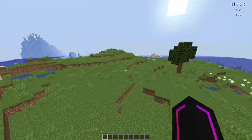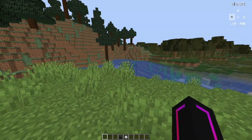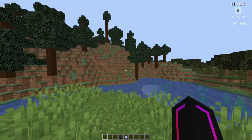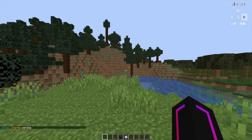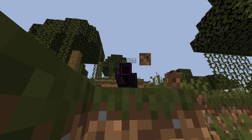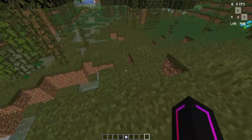First off, I'm going to be showing you how to move around in your world. For basic movement, you will use the W, A, S, and D keys on your keyboard. You use the W key to move forward, S key to move back, A key to move left, and D key to move right. To jump, use your spacebar. To crouch or sneak, use the shift button. And to look around, move your mouse. Combined with this, you can look where you want to walk and hold down the W key to walk towards there.